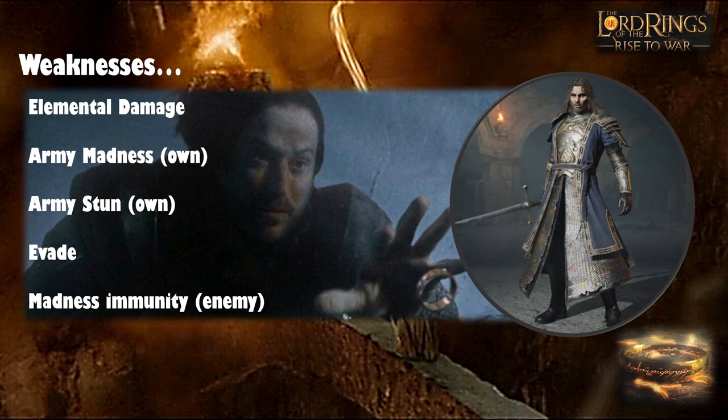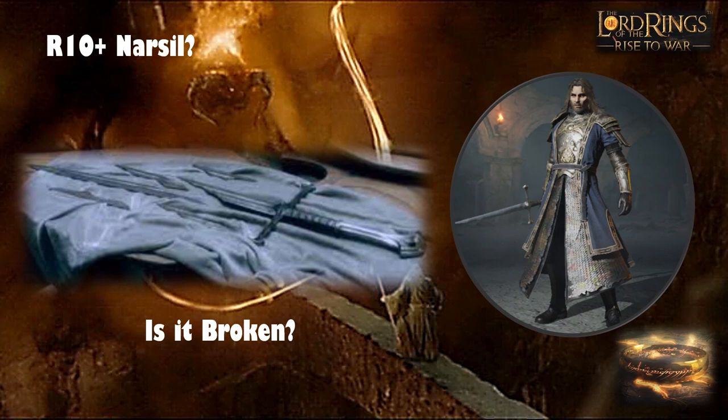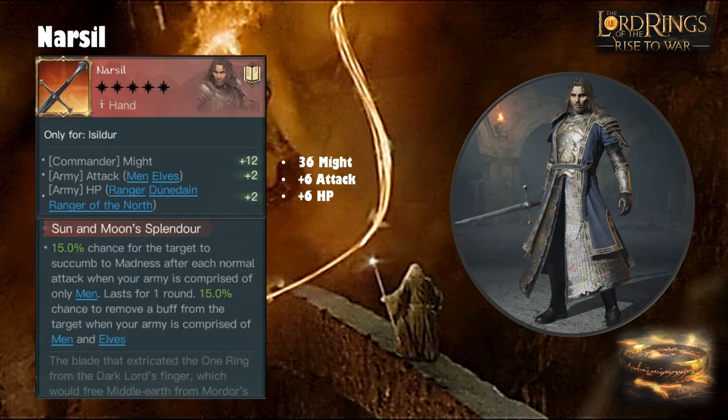Moving on to Narsil — is it broken? It's a cool item from lore: Isildur picks up his father's shattered sword, cuts the One Ring from Sauron's finger. Before assessing it practically, it's a cool piece of kit. My overall conclusion is it's one of the better tier 3 best-in-slot options, but it won't make a massive difference versus other gold items until you've invested heavily in it. At five stars it gives plus 36 Might, plus six attack for Men and Elves.